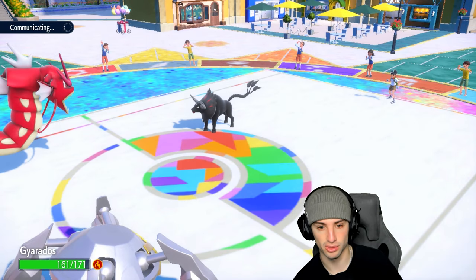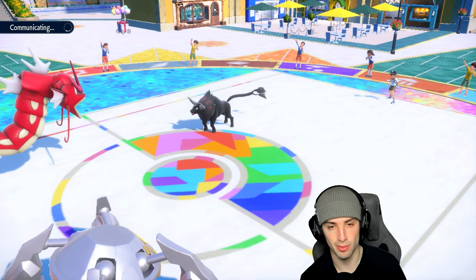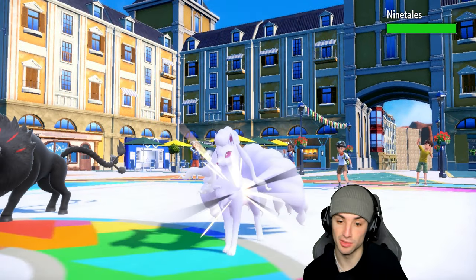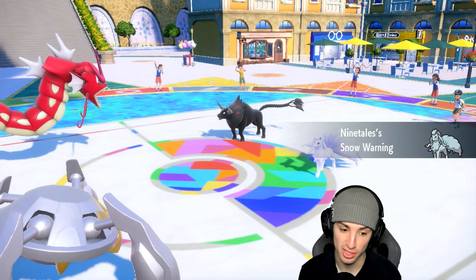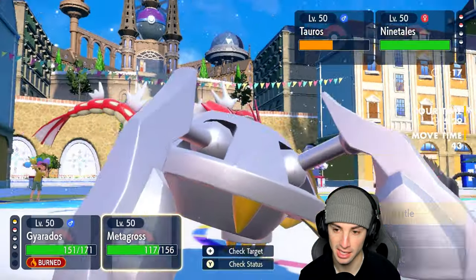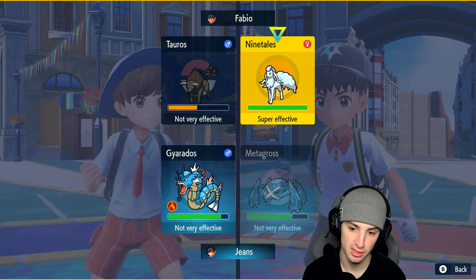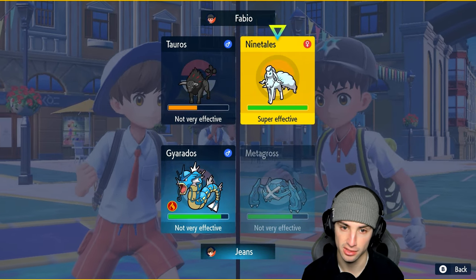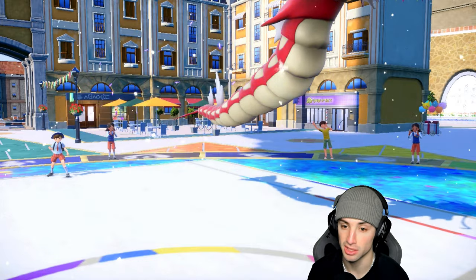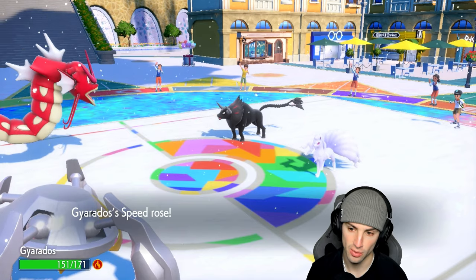How do I find a way around this to maybe win? Ninetales is gonna come out. I've got Steel moves, they don't have Tera left I think. I'm just gonna start Dragon Dancing on Gyarados — that's gotta be my play, I need some attack power. Dragon Dance goes up and I'm just gonna go for a move because we outspeed Tauros. Actually it's Ninetales and we outspeed, which is crazy. Metagross doesn't outspeed Ninetales though.